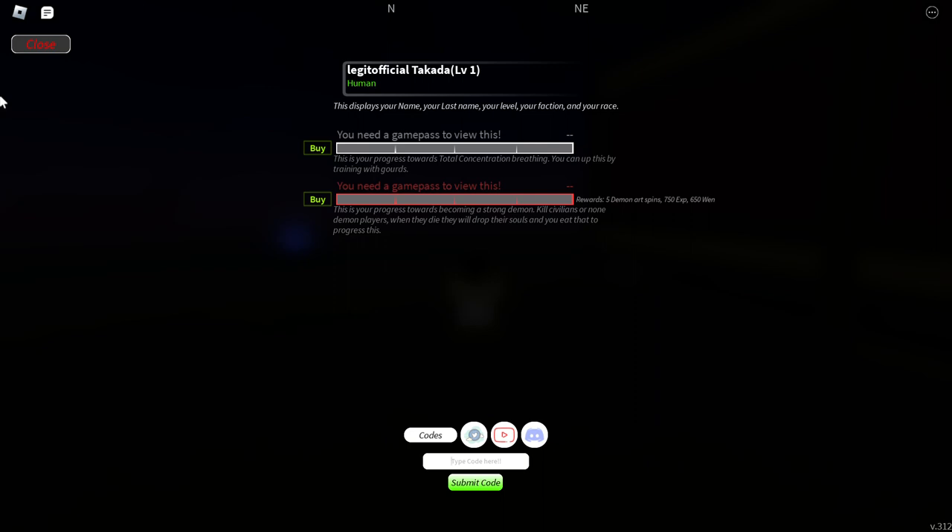The next code is THX4650KVOTES — T, H, X for 'thanks', then F uppercase, O, R for 'for', then 650, then K uppercase, V uppercase, O, T, E, S for 'votes'. From this code you'll be getting 5 art spins, 1 daily spin, and 35 client spins.